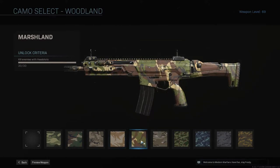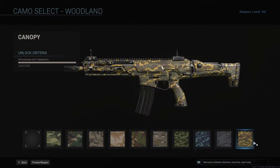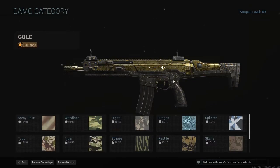Next up is the Woodland camos. These you have to get headshots for. The only thing I would recommend is playing any kind of Hardcore game mode because it would normally take 2 headshots, so it would be a lot easier if it was just one. You may die a lot doing this, but you're going to die a lot doing anything — it's Call of Duty.